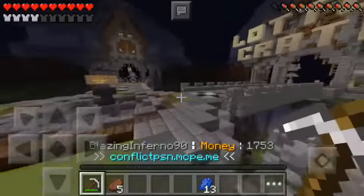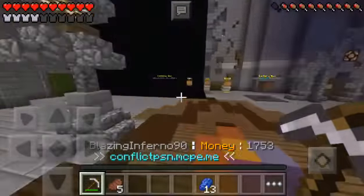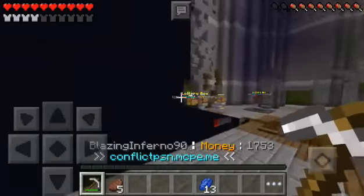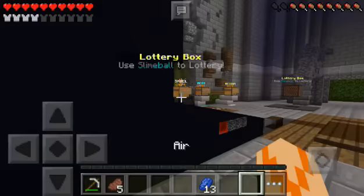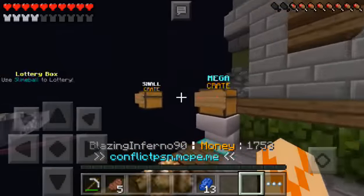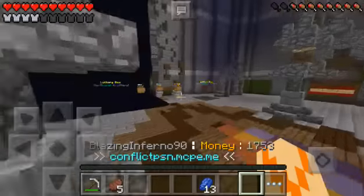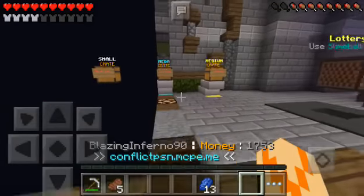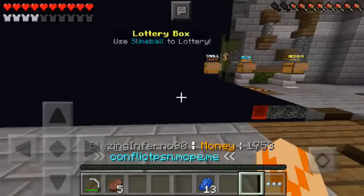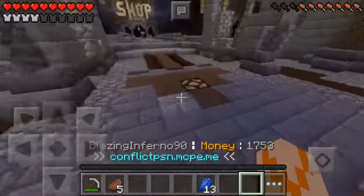First let's start with the lottery crates. Okay, here is the lottery area. Sorry if it's not loading but my chunks are a bit glitched right now. So if you want to use these you have to get slime balls. These crates are not open yet, which kind of sucks, but they'll hopefully be fixed soon. What they do basically is you put a slime ball in the chest and they give you a random item — sometimes something really awesome like diamonds, sometimes something normal like coal. So yeah that's it for the lottery crates.